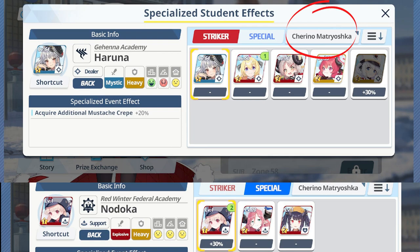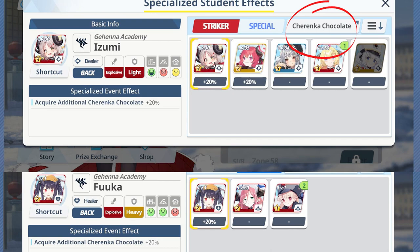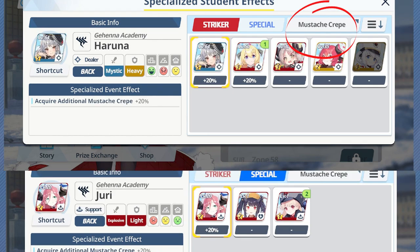The first bonus to look at is the Chirino bonus for stage seven — Chirino gives you a plus 30%, and Nodoka gives you another 30%, which you'll get quickly by doing the gacha system. For the chocolate currency, your bonus students are Izumi, Fuka, and Junko. For crepes, you have Haruna, Akari, and Juri. Hopefully you have Haruna farmed since the beginning of the game. Use these characters especially on your second run to snapshot that bonus.